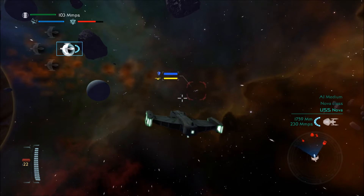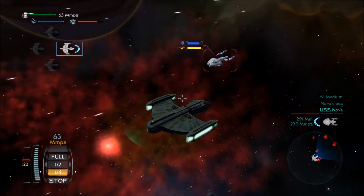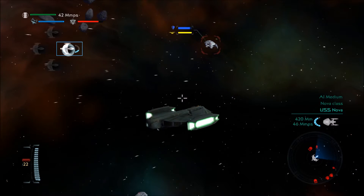Actually, I could shoot the Nova class — he's right here. Sensors show enemy density. There is no escape for you. Too maneuverable. Our shields are low, commander.